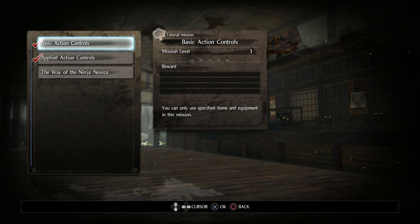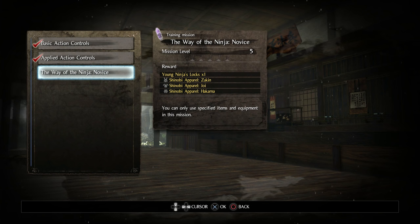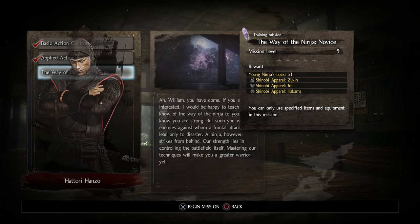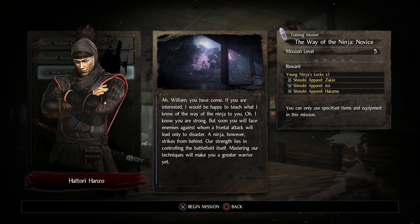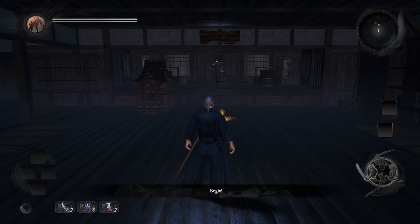Okay, I redid those tutorials and now they're checked off. Let's go ahead and do the Way of the Ninja novice — it's mission level five with some rewards, but you can only use specified items and equipment in this mission. Hanzo introduces the tutorial: 'William, I would be happy to teach you the way of the ninja. Soon you will face enemies against whom a frontal attack will lead only to disaster. A ninja strikes from behind — our strength lies in controlling the battlefield itself. Mastering our techniques will make you a greater warrior yet.' Begin.